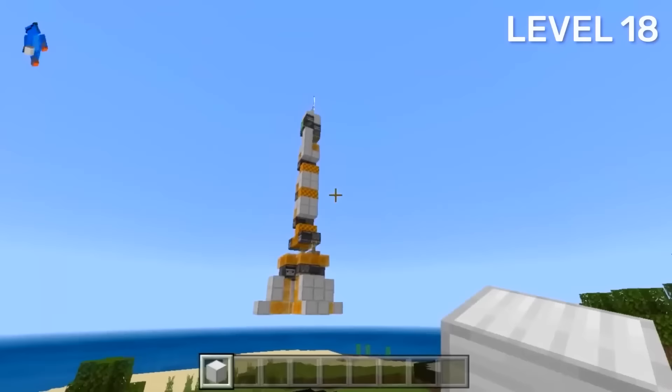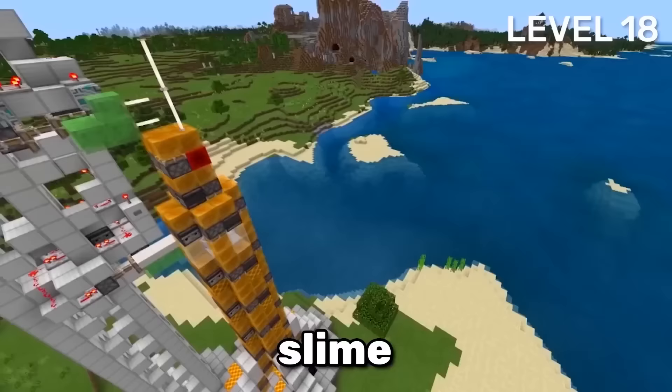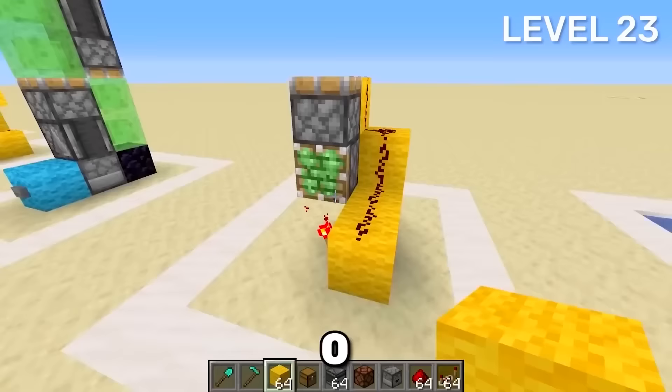Goggled Gecko created this working rocket with the use of vertical flying machines. It uses both slime and honey blocks, clearly demonstrating how these two blocks changed Minecraft.